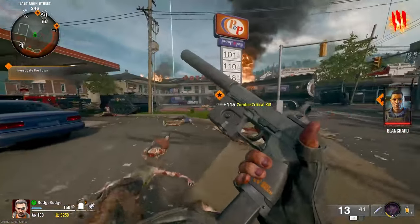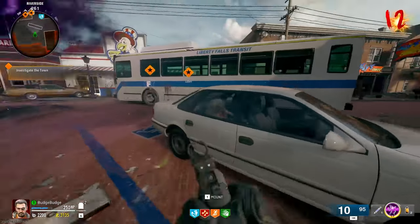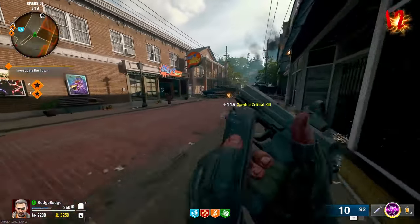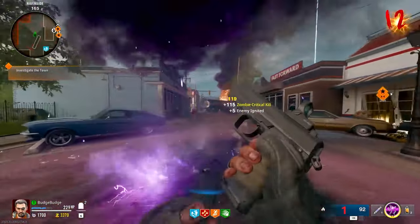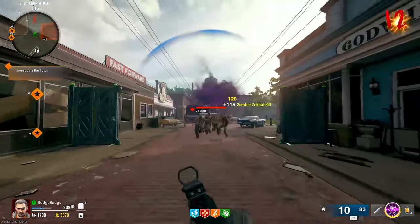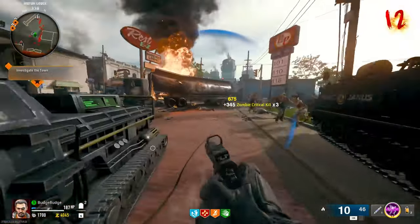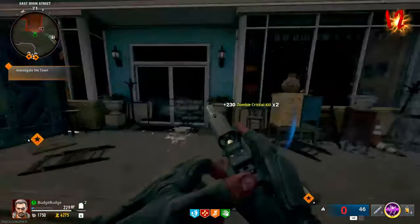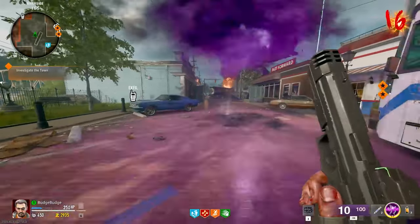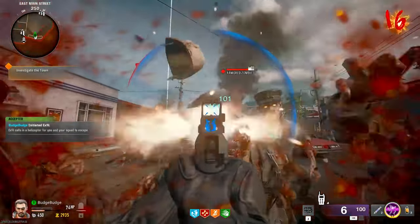I'm gonna leave rampage inducer on — I want to see if I can extract with it on. Worst case I don't. Got a visitor — by napalm burst. Wait, can I still get crit kills with napalm burst? Yes! You can get headshots with napalm burst — that's sick! I'm just buying napalm burst every single time. It just makes manglers and armored zombies easier. My gun's not gonna do any damage if I don't exfil now.